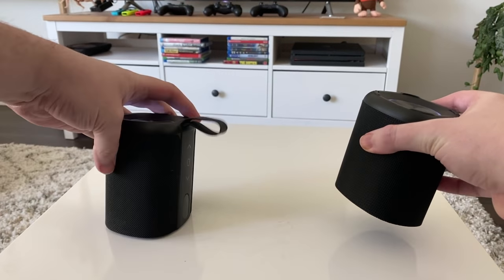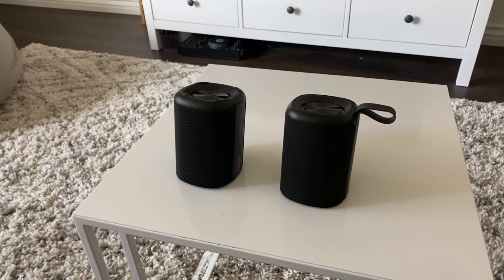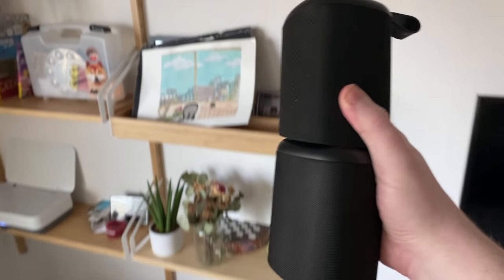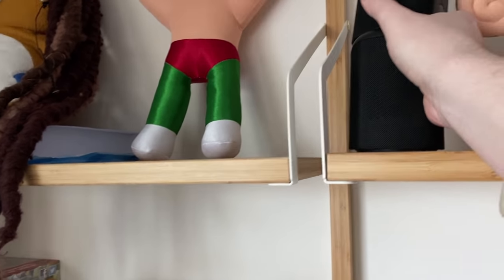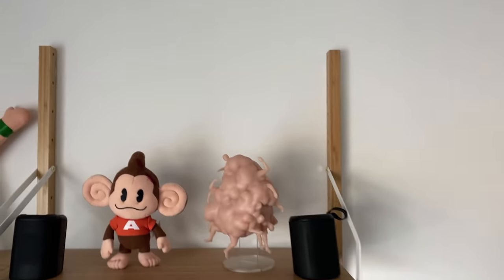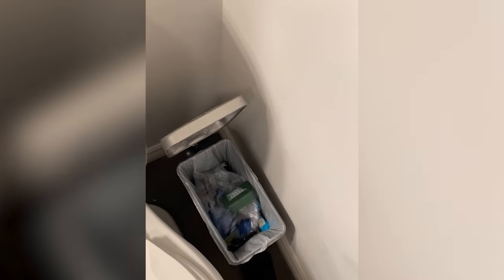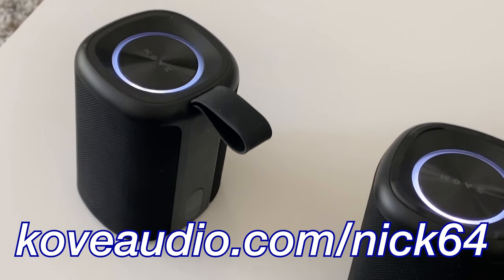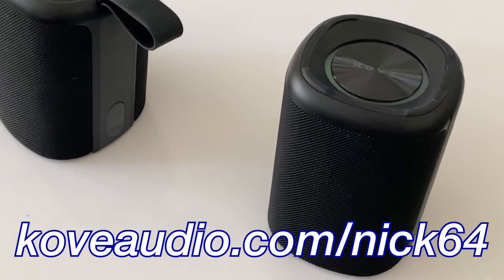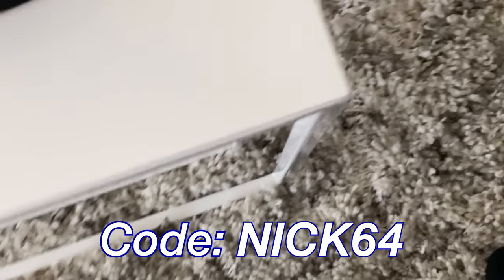This is the Cove Commuter 2 split Bluetooth speaker, and by twisting it, it actually splits into two separate left and right stereo speakers. This functionality allows you to place it in two separate spots to produce a more immersive stereo sound. The Commuter 2 also has an IPX water resistance rating of 7. Head to coveaudio.com/nick64 and use code nick64 to get over 64% off your Commuter 2 speaker.